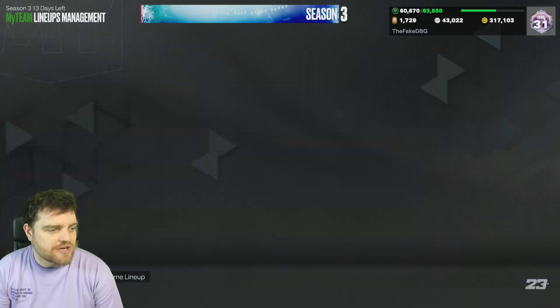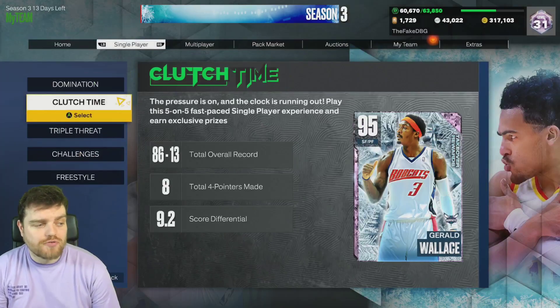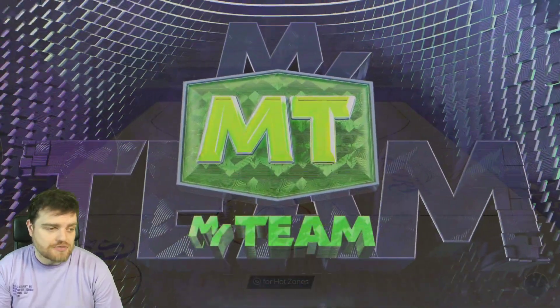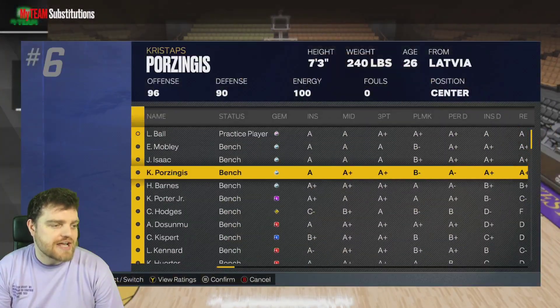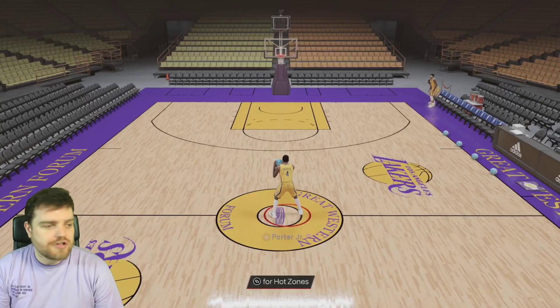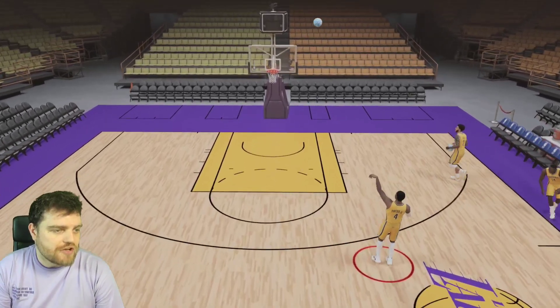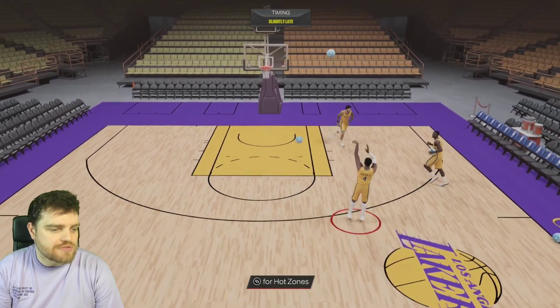Good speed, speed with ball, acceleration, and not the worst lateral quickness. Just put him guarding a small forward - put him guarding your team's cone. He's more than capable of guarding the other team's corner player. That's basically how you use him, and if you can do that you've got extra height at the point guard position plus one of the best releases in the game in terms of pure catch and shoot.